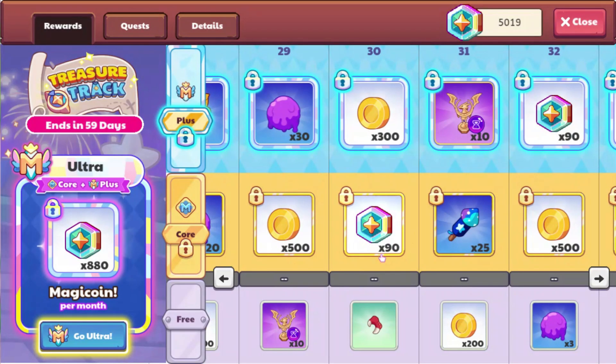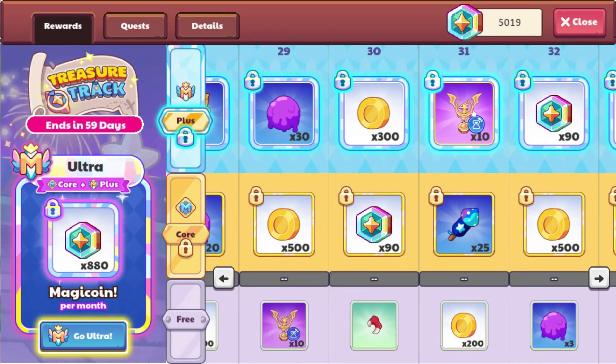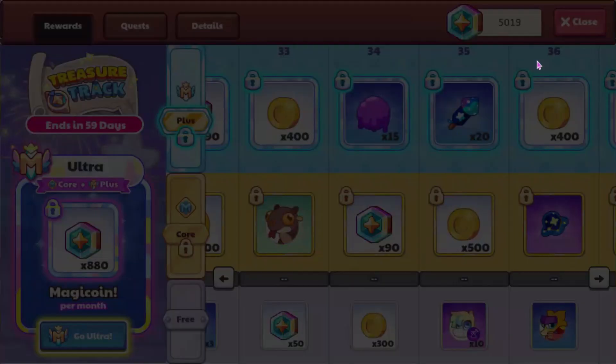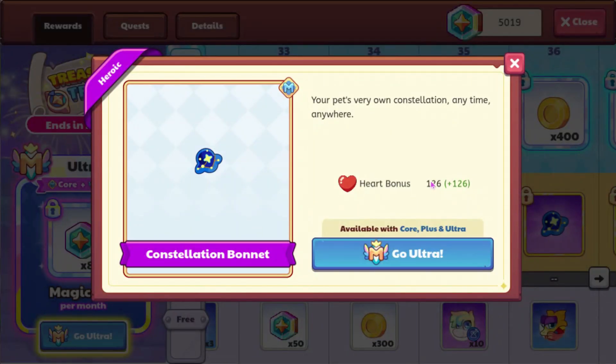We do have some more Shadow Balls. We have some more Eclipse Morph Marbles. We have the Fire Wyvern Talon with a power bonus of 101. We have some more Eclipse Trophies, some more Cosmic Works, Shadow Balls. We have a Spernut for some reason. Some more Shadow Balls, Stellomorph — and I think this has a Heart Bonus of 126. I think the Constellation Bonnet is the best Heart Bonus hat in the game, though I'm not 100% sure on that.